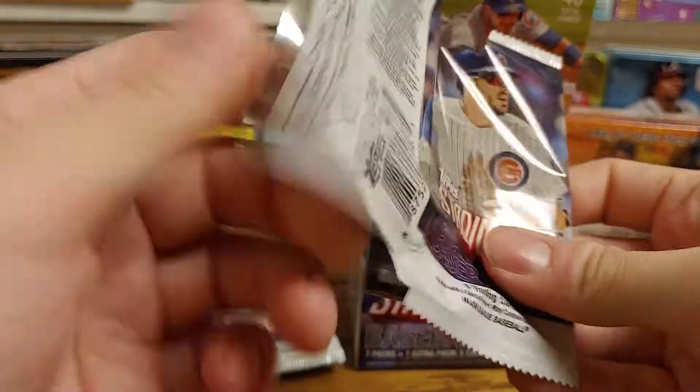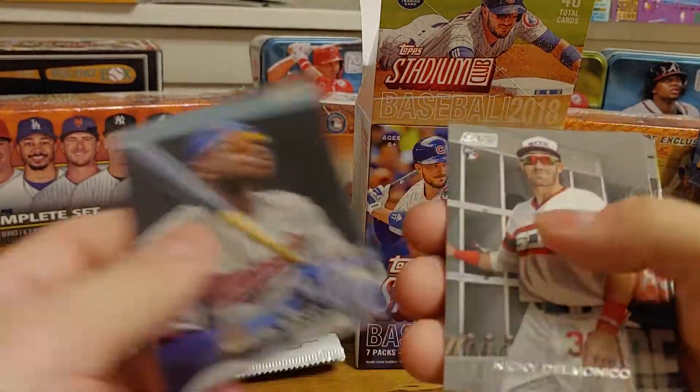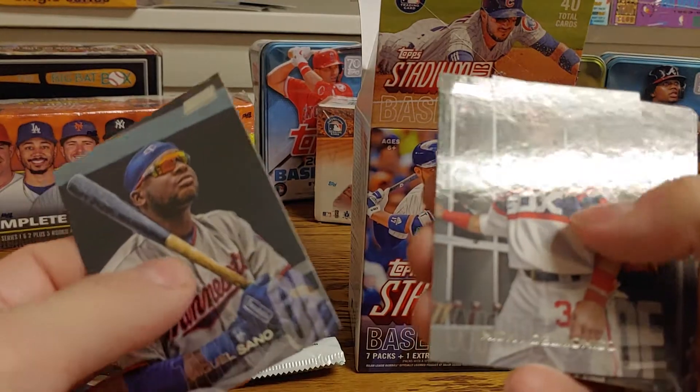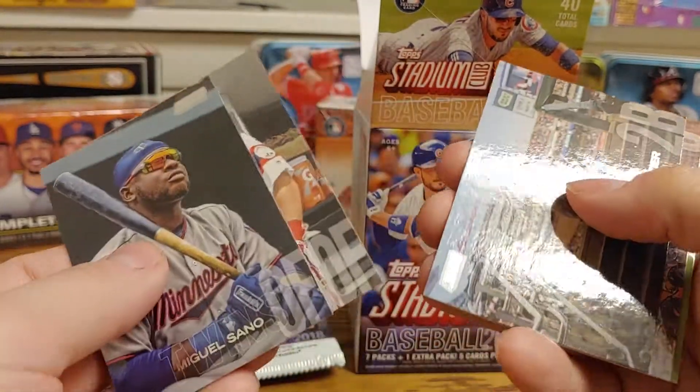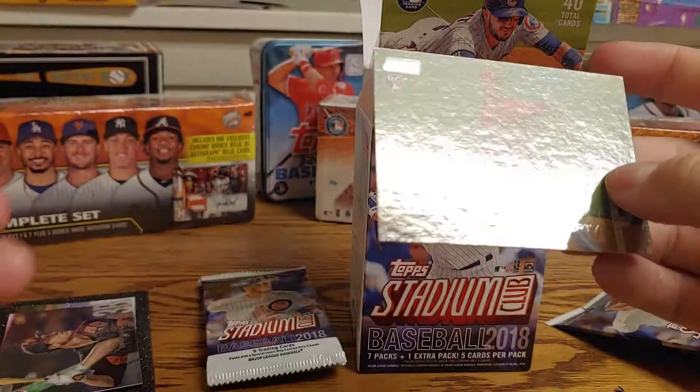There's a decent rookie on the back of this one. All right, so we got a Miguel Sano, a Nick Delmonico rookie card, a Brian Dozier, a Buster Posey, and a Jack Flaherty.